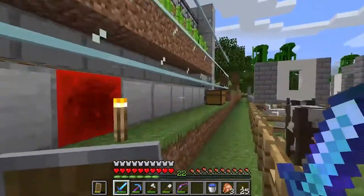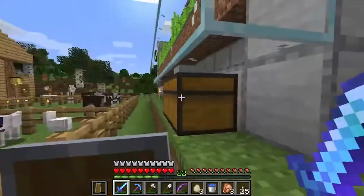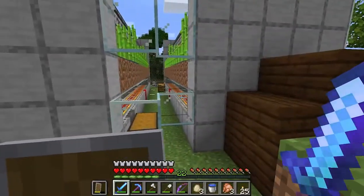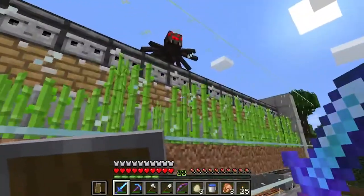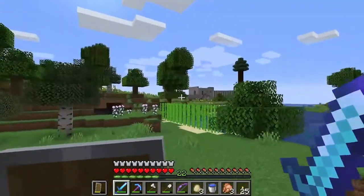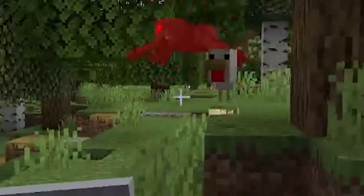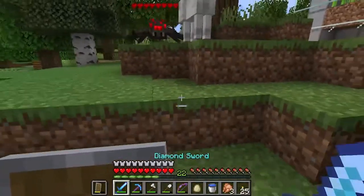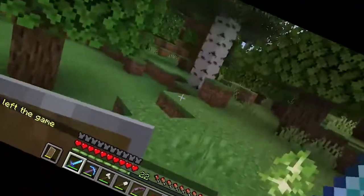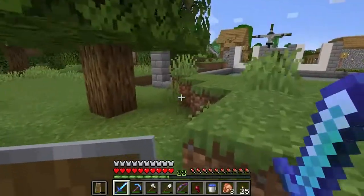Oh this is a sugarcane farm, that's cool - though there's not a lot of sugarcane, they only got four. Whose castle is that? Kill him, doggy, kill him! Oh we got a friend, and there's a bee now!